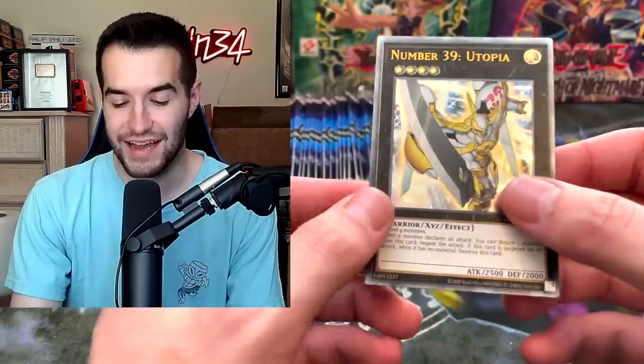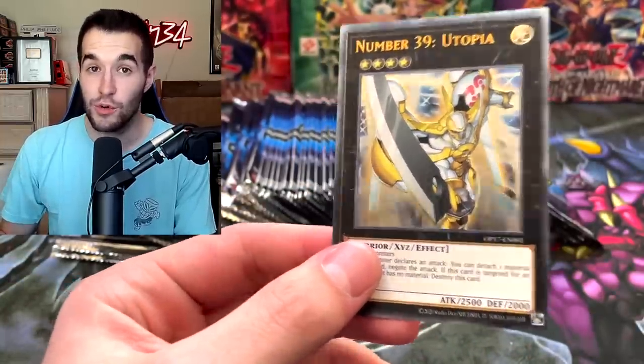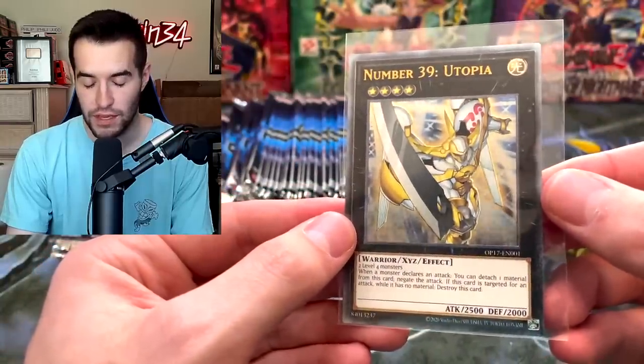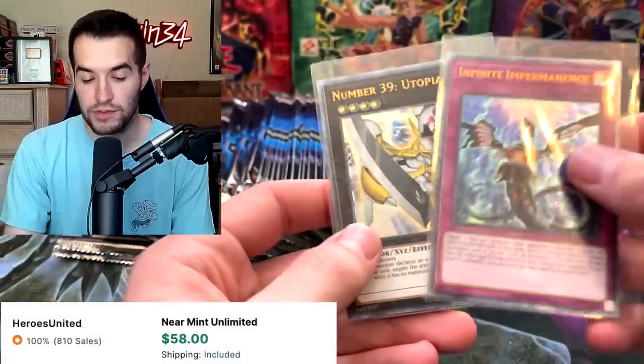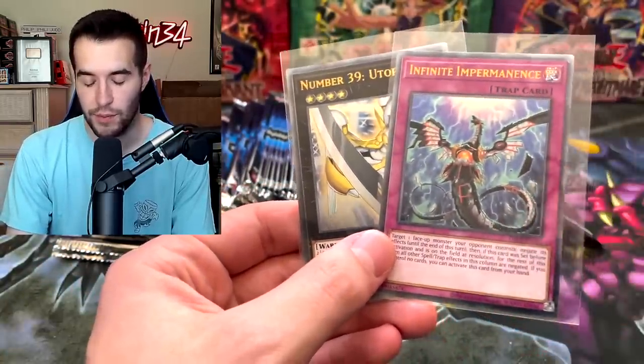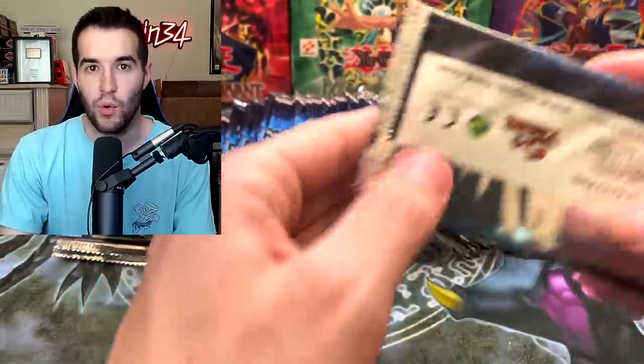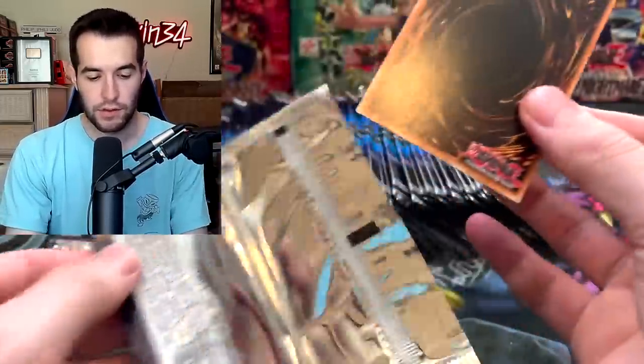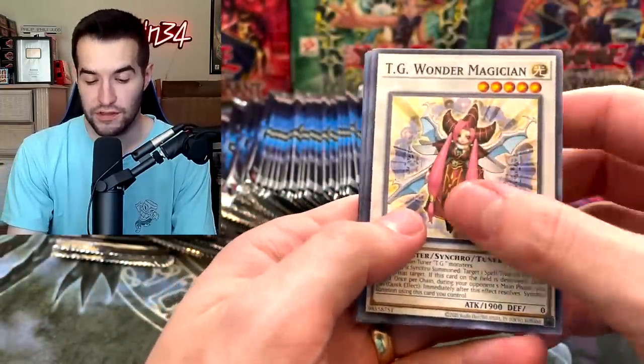Utopia! Nice! We've gotten two ultimate rares so far — we're hoping for that six ultimate rare box. That would be really cool. Utopia and Imperm — so now we're just missing the Black Luster Soldier. I would not mind if we got three Imperms and one of the other two. Even though I do like all three of the cards, I think they're all pretty cool. Cyber Dragon Nova — very good.